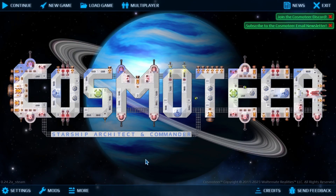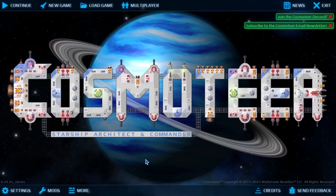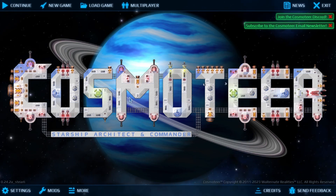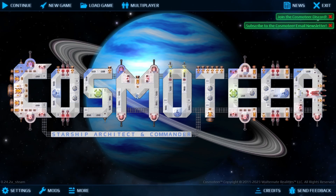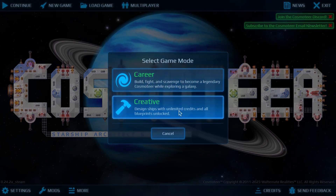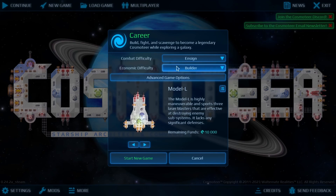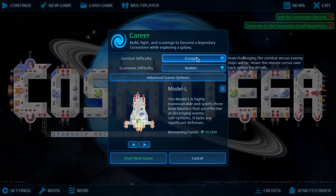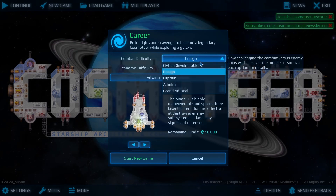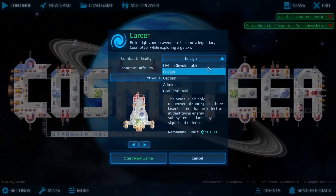Hello everyone, I'm Alistair and welcome to Cosmoteer - the space simulation sandbox, strategy game. We will be building our own spaceship and going on missions, mostly attacking other ships, destroying them, earning money, upgrading and so on. I didn't play it for a long time; it is still in early access, but the game is very well playable already.